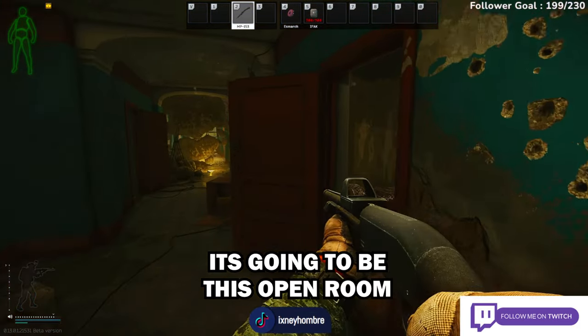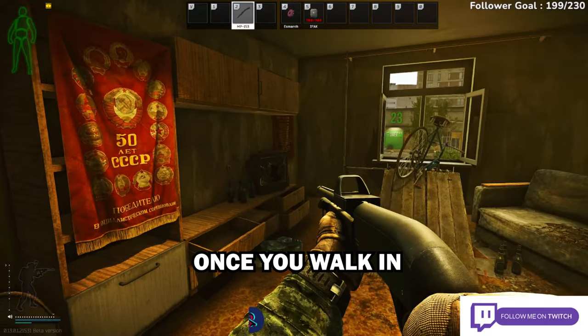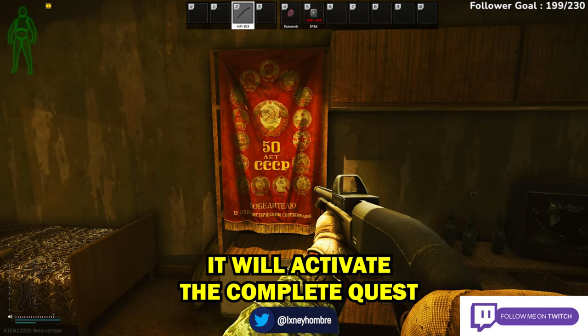Make a left — it's gonna be this open room on your right. Once you walk in, they'll activate the quest, and you just have to extract.